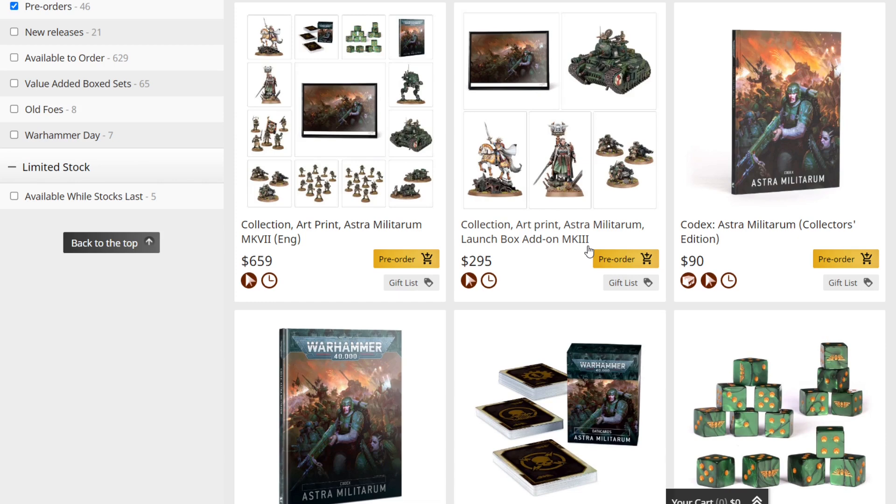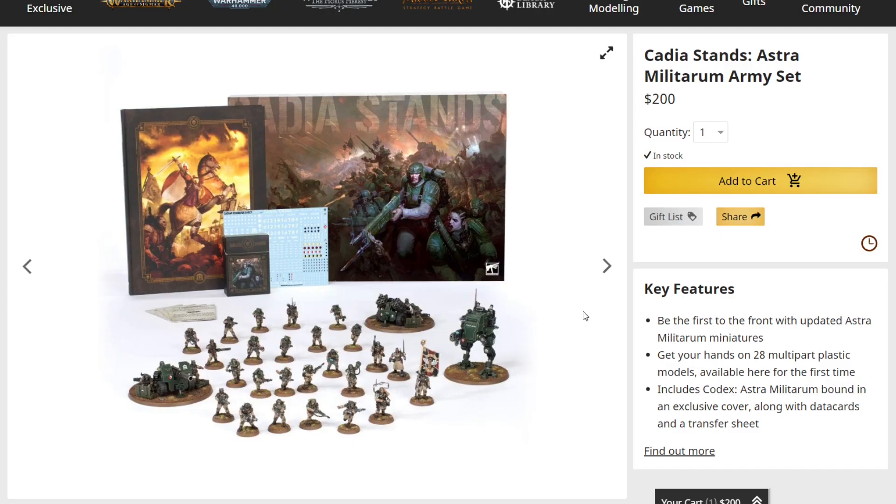Is Games Workshop trying to rip off their customers, or do they just offer it because they know a lot of people will click buy on the biggest deal? I suspect that's probably the case — I don't think they're openly being deceitful. But the fact that you can literally just buy the box set and the dice separately and save around $140 is notable. I went ahead and searched the Astra Militarum box set — Cadia Stands — and it has the special edition codex, the cards, two infantry squads, one command squad, two field ordinance batteries, and a sentinel.